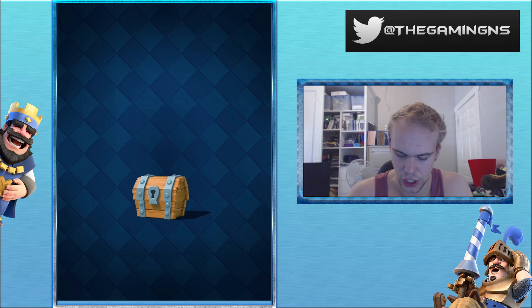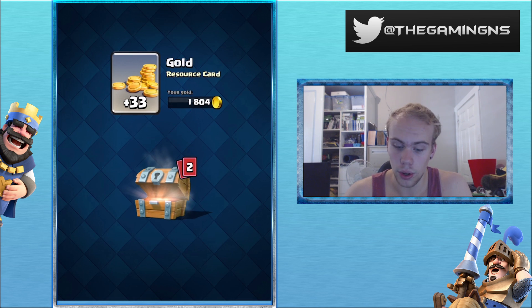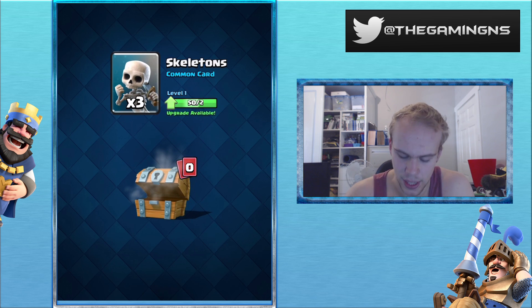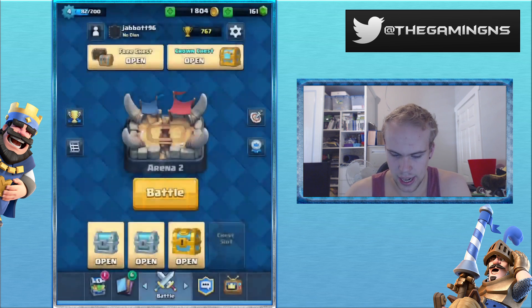First up, we're just going to open a normal free chest. We got 33 gold. Now, be aware I have not played this game much, so not 100% sure on what's amazing and what's not, but I'll try and be cool. Knights and some skeletons. Sweet.